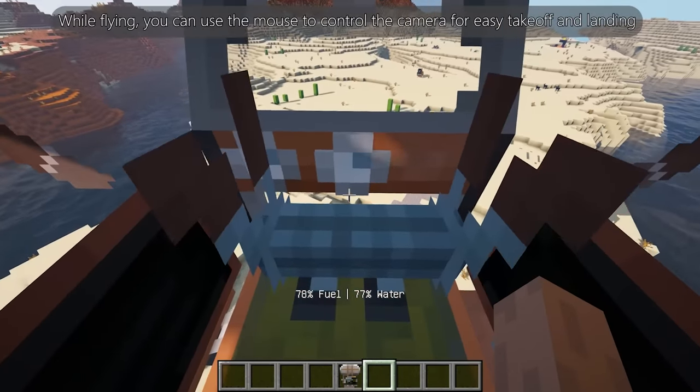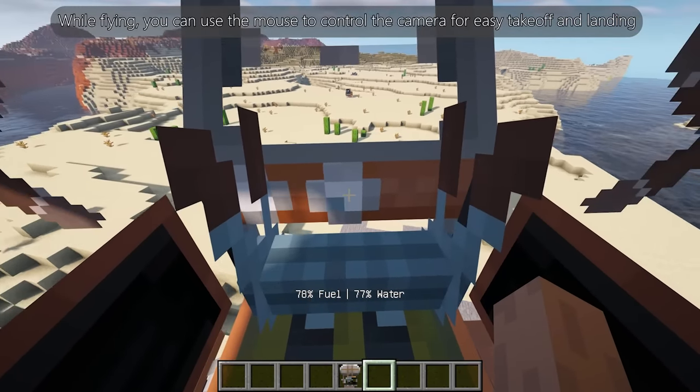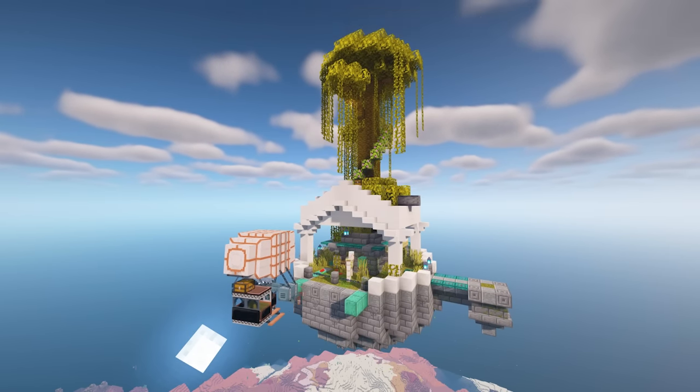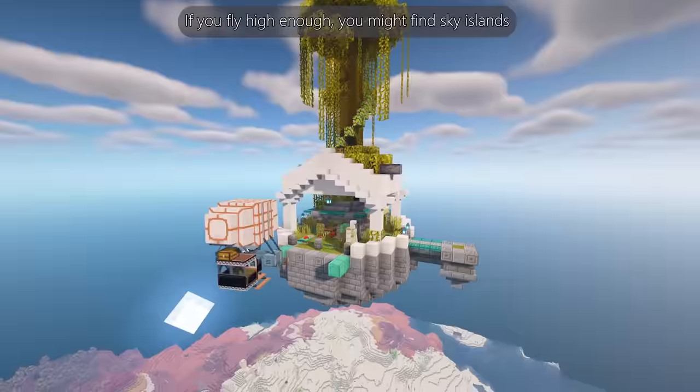While flying, you can use the mouse to control the camera for easy takeoff and landing. Additionally, the mod also adds some structures. If you fly high enough, you might find sky islands.